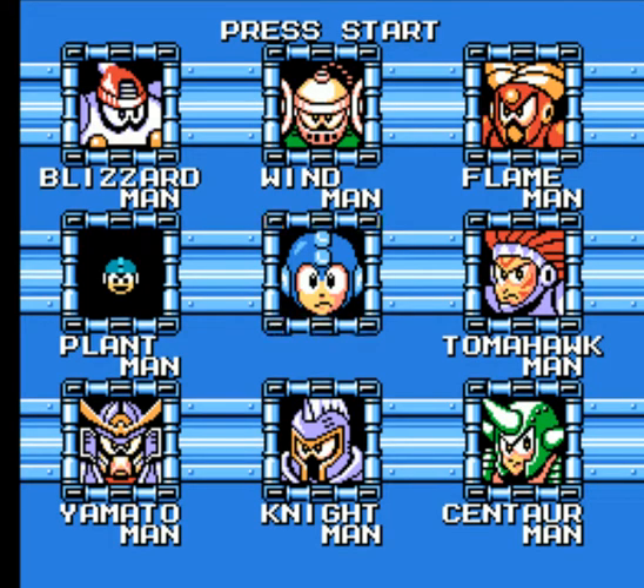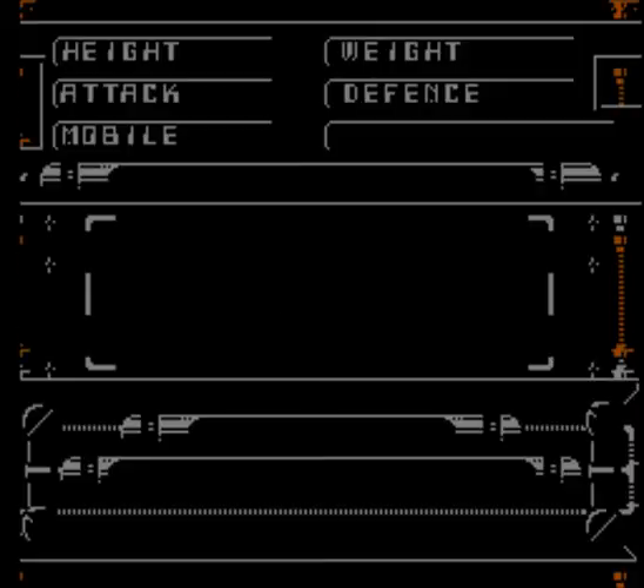Alright, today we are doing another one that is easily taken down with a Mega Buster. That's going to be Nightman, whose weakness is the sun.